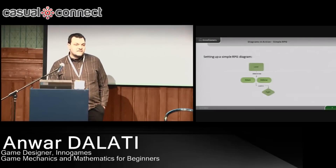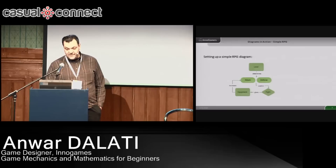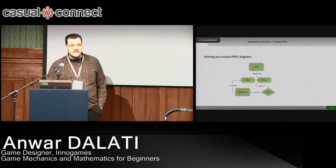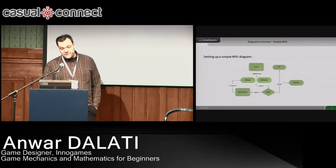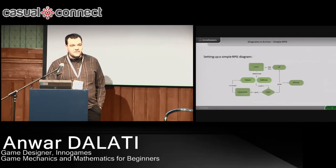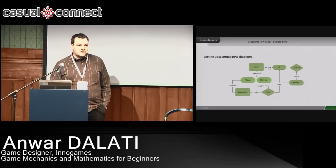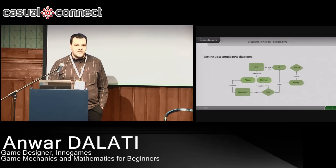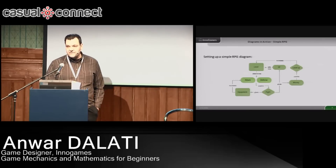He uses attack and defense in a fight. And why would he fight? He fights to gain some equipment, and that equipment again feeds back into his attack and defense — like you find the mighty battle axe or the cool armor. And also you gain XP and money. The XP sets your maximum level in this game diagram, and the money can be used to level you up. So once you've reached the full experience for your level, you can use the money to level yourself up. And that's your whole game charted out on a very small piece of paper.